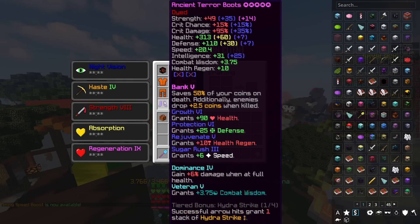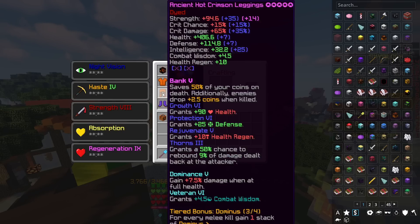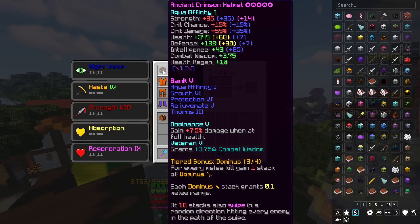This is the setup that I currently use. My helmet is 10 starred — it's tier 1 but it's 10 starred. My chestplate is 10 starred and hot, and the same for my leggings. For my boots I use tera boots, so I don't use a full crimson setup — not many people do. Now this helmet is currently tier 1; if I upgrade to tier 2 it will be buffed, tier 3 buffed again, tier 4 buffed again, and tier 5 buffed again.